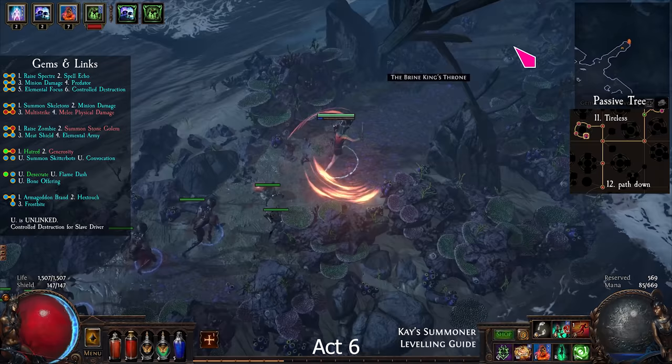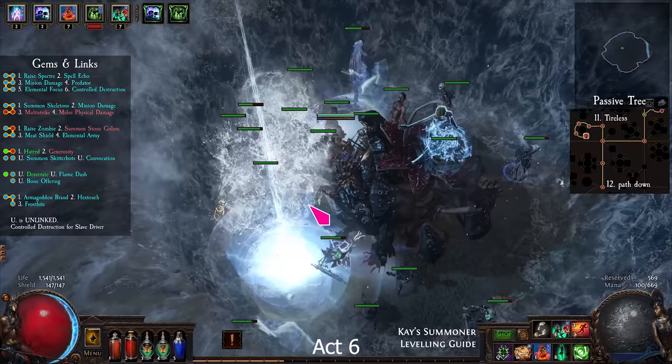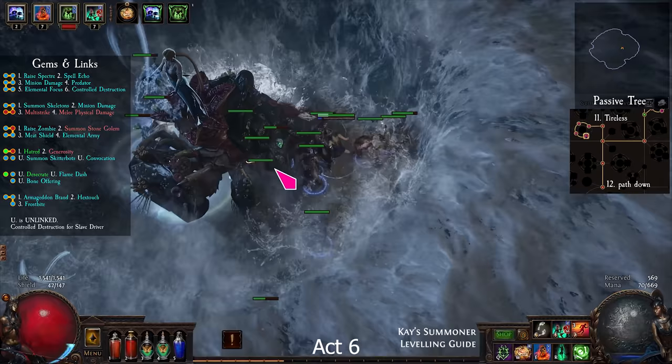While you can attack the boss, try to stay behind him. When he is invulnerable, stay in the dry zone and avoid the lightning, which is marked by white circles on the ground.